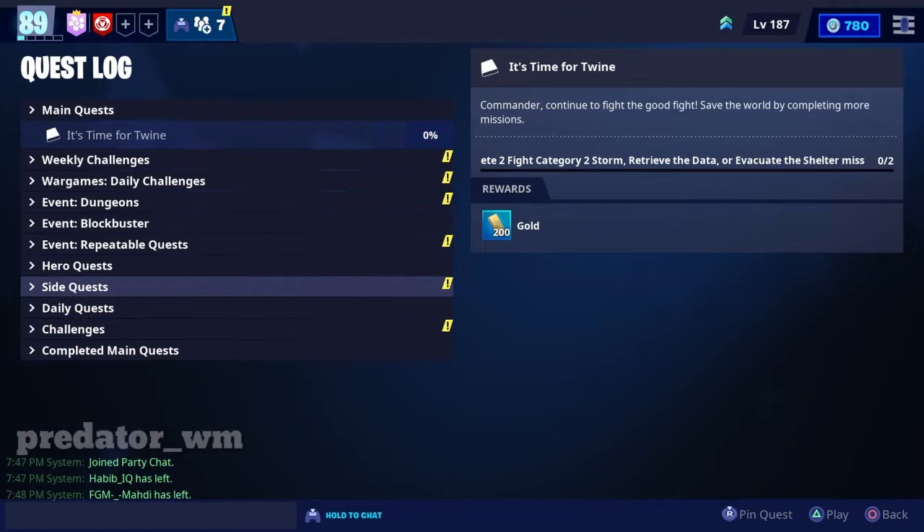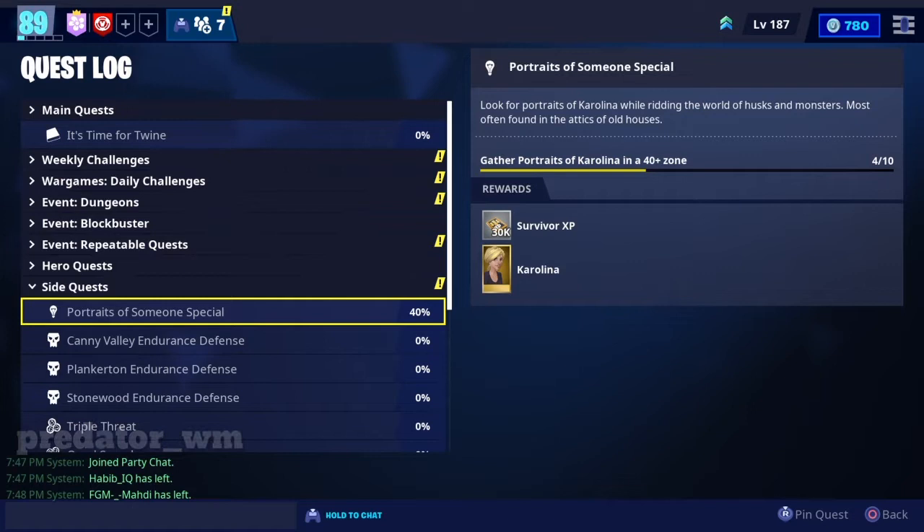To find the Carolina quest, you need to go to the quest log, then go to the side quests. As you can see, it says gather 10 pieces in a level 40 zone, so we're gonna do that right now.